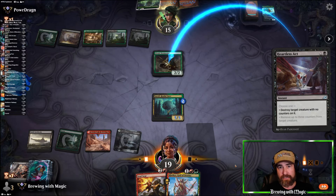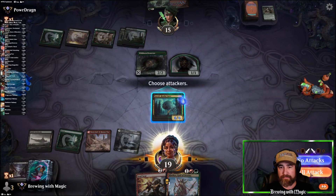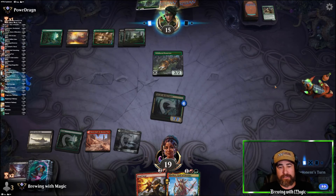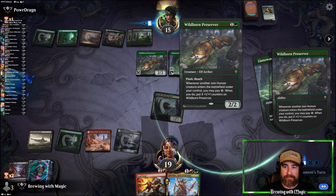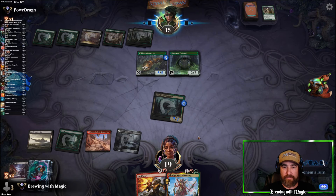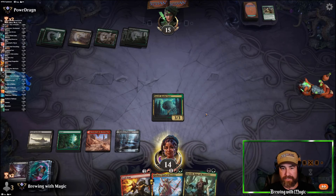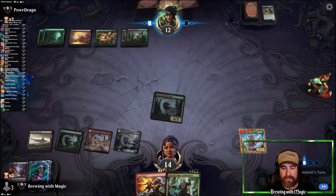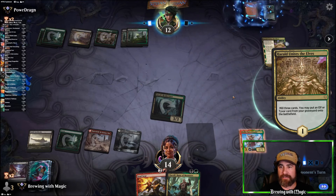That's the play. We're swinging. They're going to block — why wouldn't they, knowing that next turn we could do some crazy stuff. Another land, here comes the Visionary. I don't want to take the action but we're going to because they are too big now. Now we can throw the Clothis — start gaining some life back.